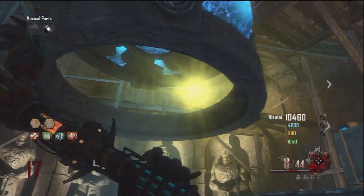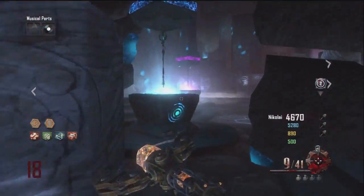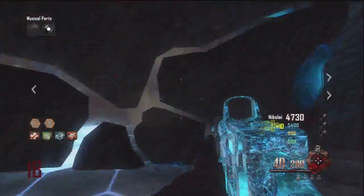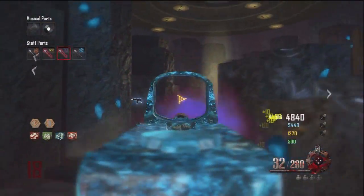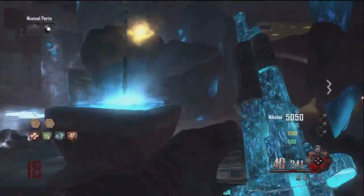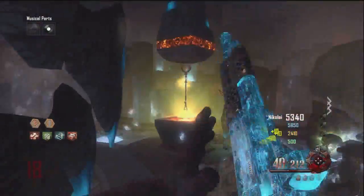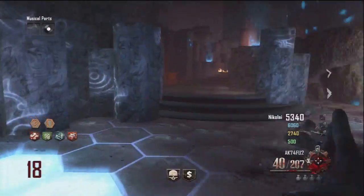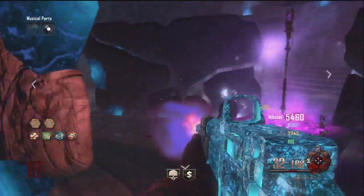Head back to the main tomb, shoot the last orb so it goes up through the discs, then teleport to the crazy place one final time. In the crazy place, charge all the ultimate staffs by killing a bunch of zombies in here. You'll know a staff is charged when there's a red outline around it when you press select. Yellow souls flow from the zombies to the staffs to charge them.